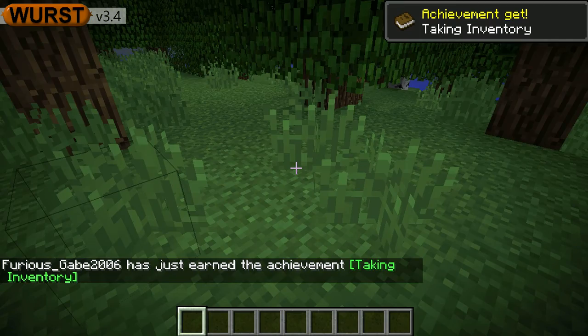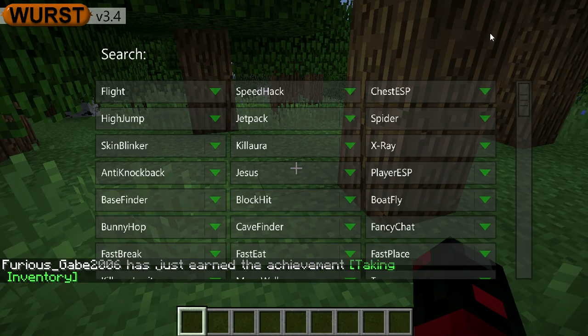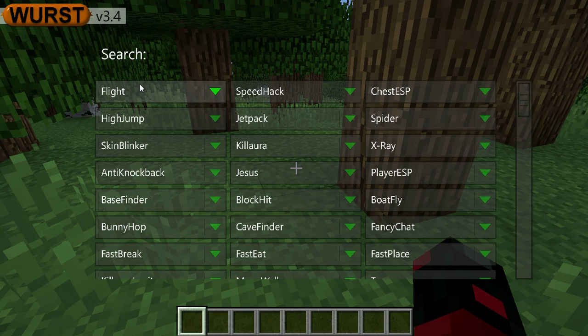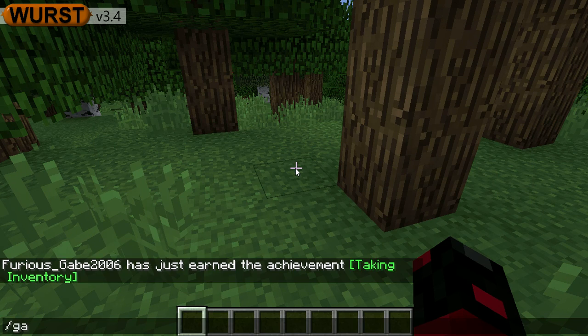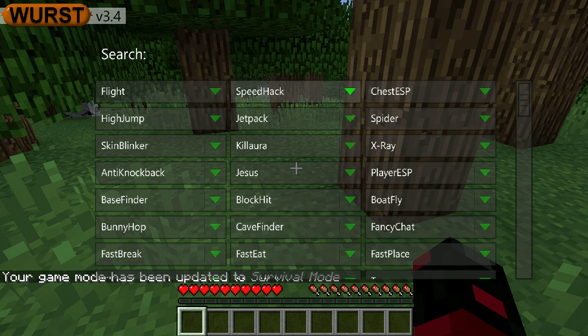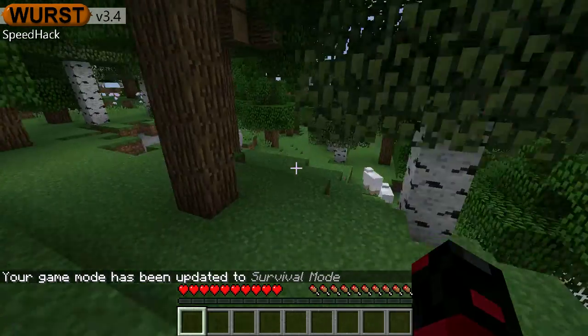See right here, it shows you all the hacks - there's a bunch of them. I'm gonna turn on travel right now: game mode zero, speed hack, speed hack, go fast.